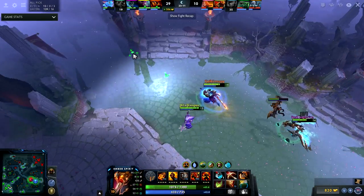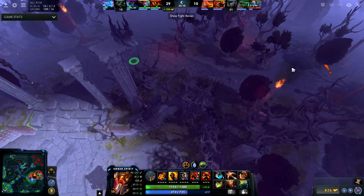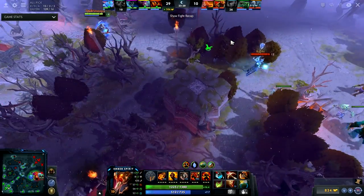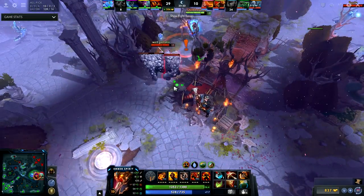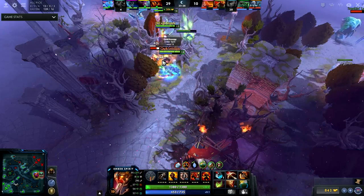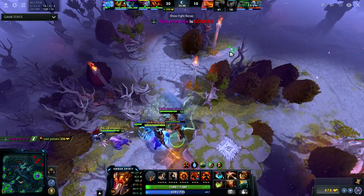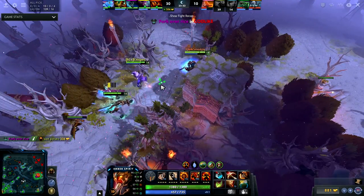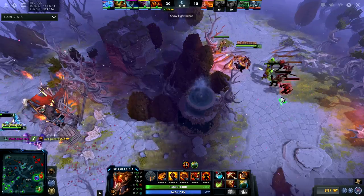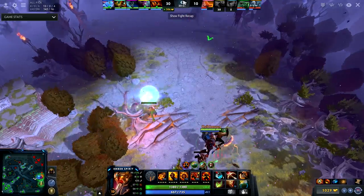I'm forced to regen and I want to go back into this fight. I see Dragon Knight here so I just wrap around, waiting to meet him at the trees. When he does that, I wait to use Searing Chains because I don't want to chain the ancients. Now that that's taken care of, I think I can just push bottom because there's two dead and they can't really fight.